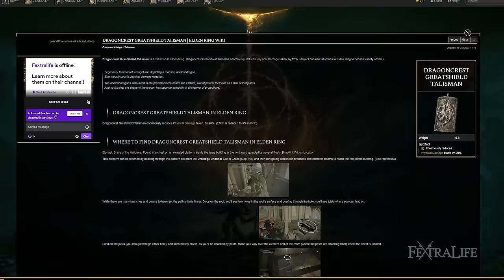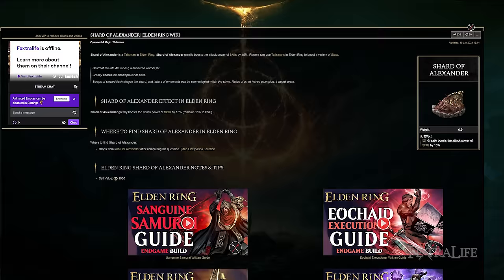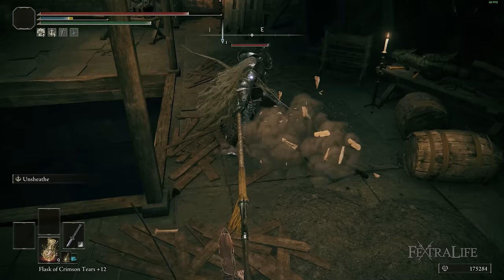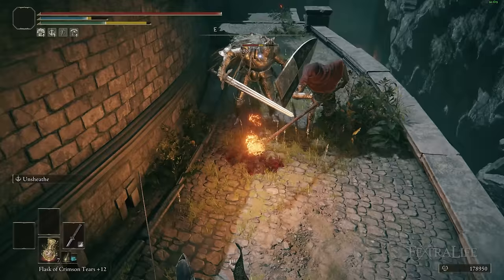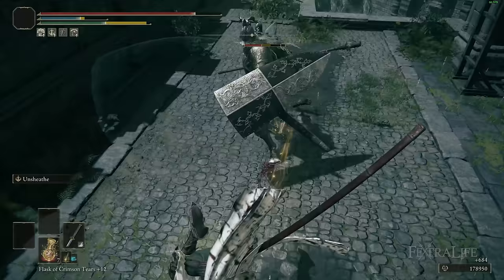We're also using the Dragon Crest Greatshield Talisman to further increase our protection since we're not wearing heavy armor and are often trading hits. The Shard of Alexander further boosts damage from Unsheath attacks, which we're using all the time. The Assassin's Cerulean Dagger is a good early-game alternative — you'll stagger enemies more often with the R2 Unsheath, land critical attacks, and frequently refund the FP cost, letting you use Unsheath more freely.